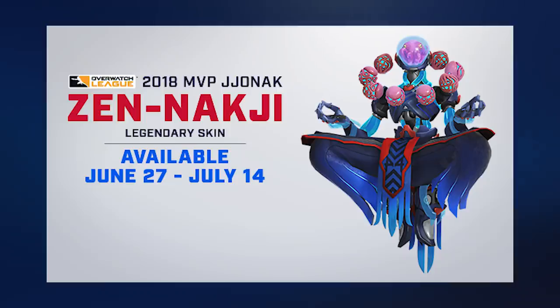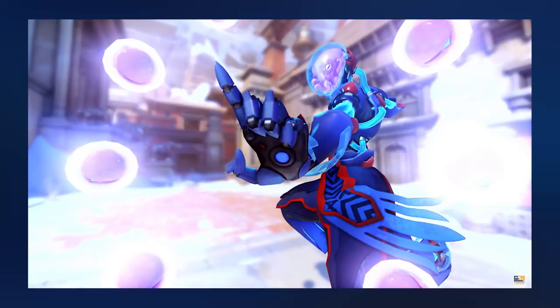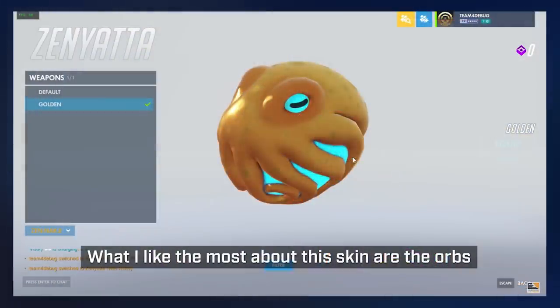The skin itself is themed around Jonak's team and some of the stuff that he likes, so it has those colors — the red and the blue — and it has a lot of the octopus stuff going on. In fact, it makes it look like it's not actually an Omnic anymore. It's an octopus in a jar filled with water, piloting some sort of robot body. The little orbs that go around Zenyatta are also little octopuses. The skin looks pretty cool, and it will be available pretty soon.